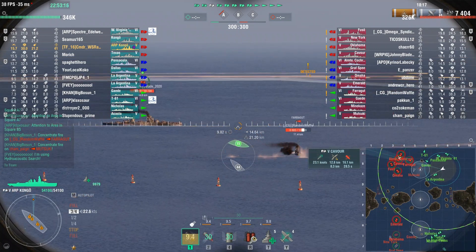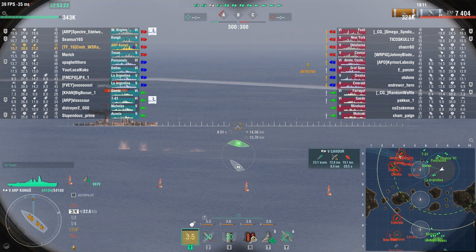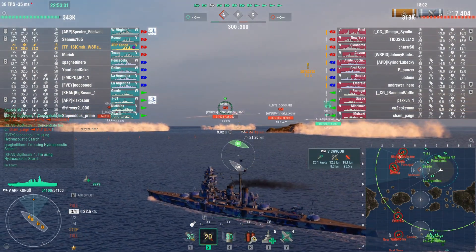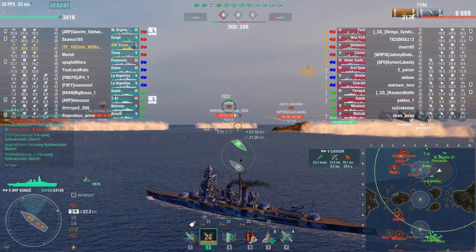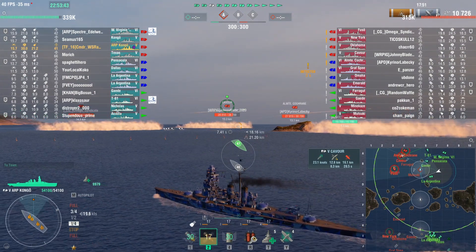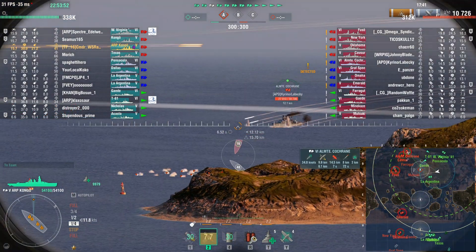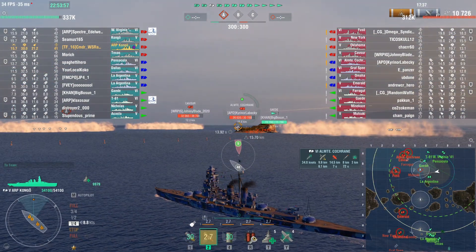I'll include the captain build and ship build at the end of the video as usual. There's a lot of activity over in the A cap. There are four destroyers for each team, so I'm going to have to watch out for torpedoes. A ship at this low a tier does not have any hydro capabilities, so you have to use help from your friends as well as some common sense.